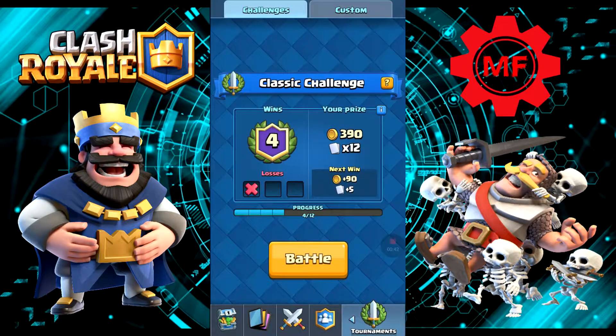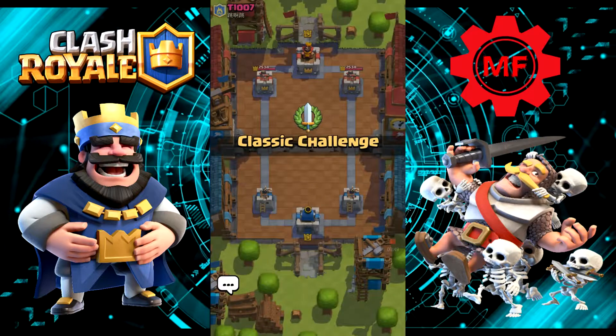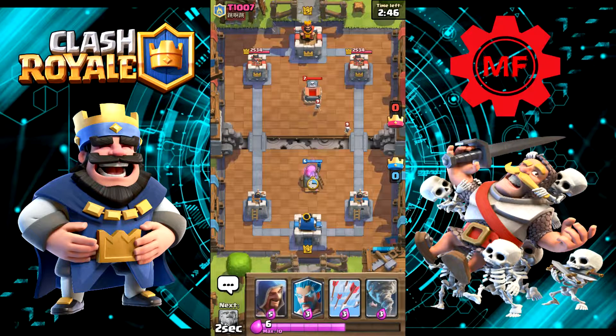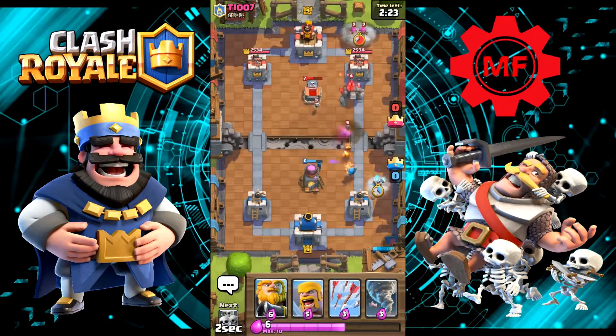So let's go ahead and go into a classic challenge battle and see how we do. First up against T1007 — interesting name. It's an okay hand. Let's put the apprentice there. I could tell he might have a golem deck — and yep, there's the golem. As long as it's not a three musketeer deck, which this deck is not good at countering, we should be good.